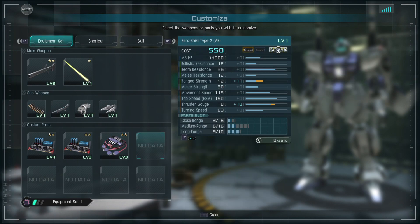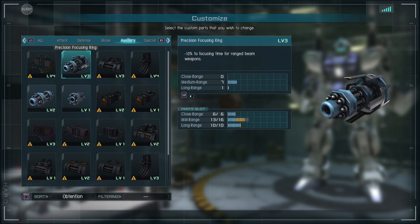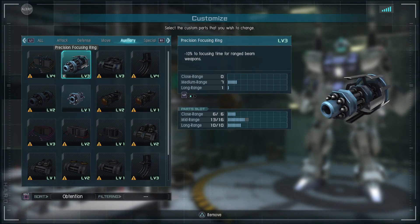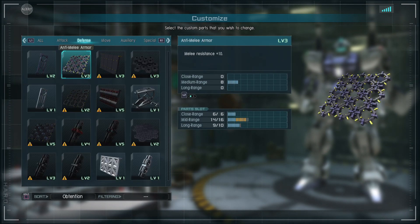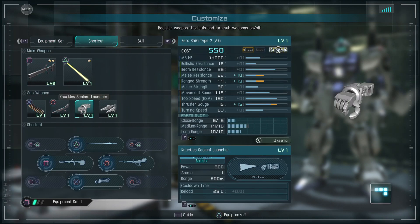Let's throw on some parts. I'm gonna have to use a lot of flight capacity parts just so I can stay airborne longer. Why am I putting focusing parts on there? I think I've mistaken them for beam overheat parts, so we're gonna have to put on melee defense instead.